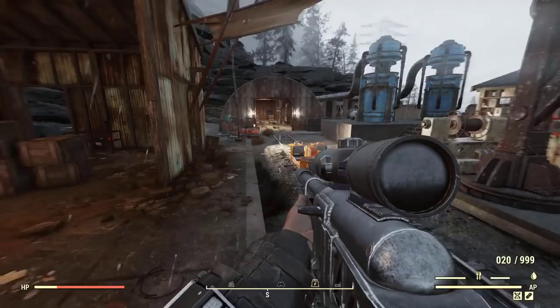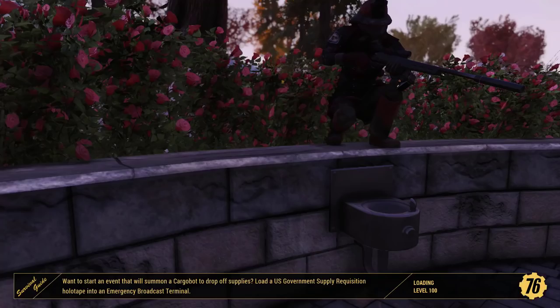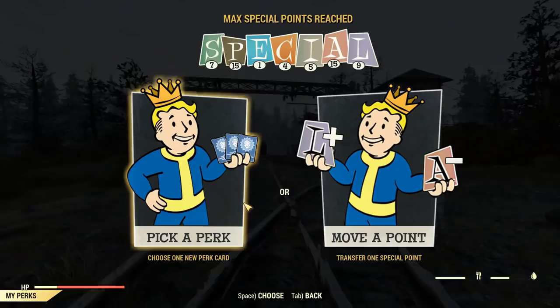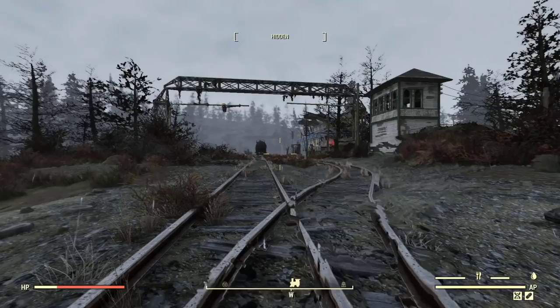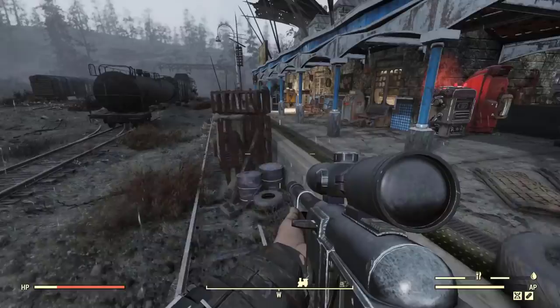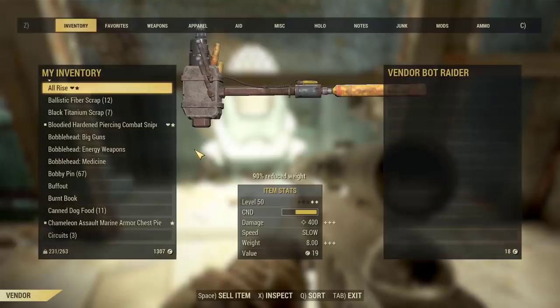Lead can be recovered from robots, but the easiest way is to server hop and go from vendor to vendor buying lead in bulk. To maximize the benefit, you want to have Travel Agent and Hard Bargain. When you visit vendors for the first time — or if it's been more than 24 hours since your last visit — they will have all 200 caps on them. Make sure to bring some stuff to sell to cover your expenses on buying lead. I normally sell glowing blood.